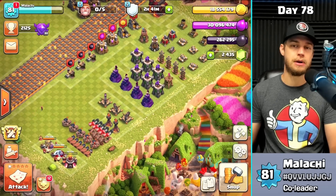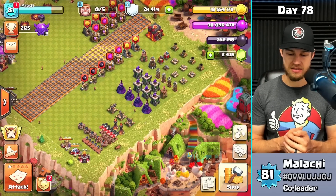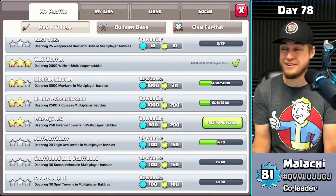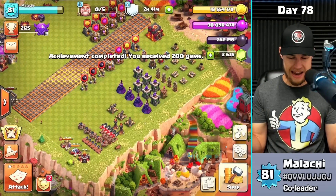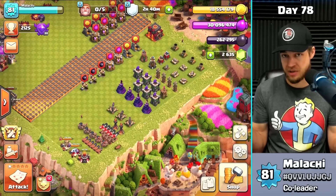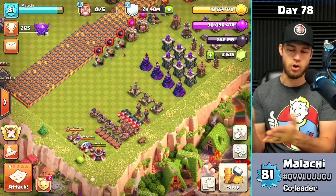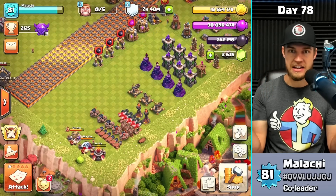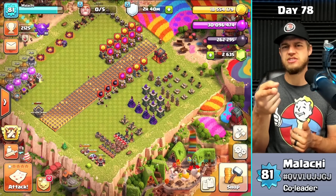I want to update my ultimate defense guide and make a video about what I need to do next to make the base more powerful — I am a bit defensively rushed. I got the firefighter achievement — 250 inferno tower hits for 200 gems! We got 300 free gems today, that's amazing. I don't use gems unless absolutely necessary — usually to finish an upgrade that ends at 3 a.m. and start a new one. How do you guys use your gems? Let me know in the comments.